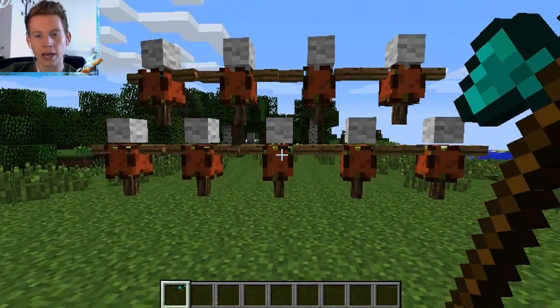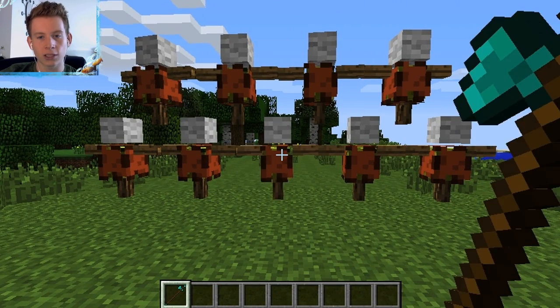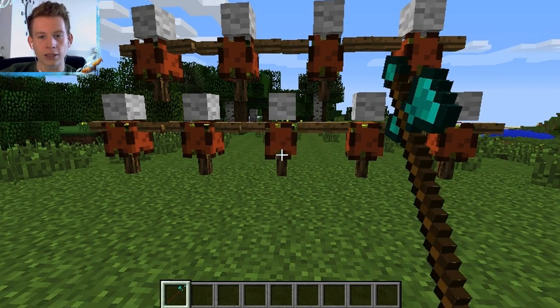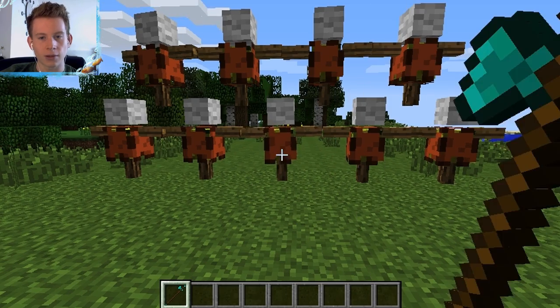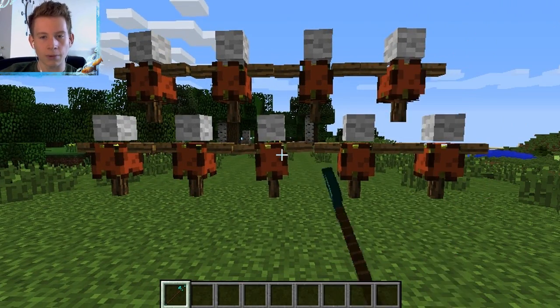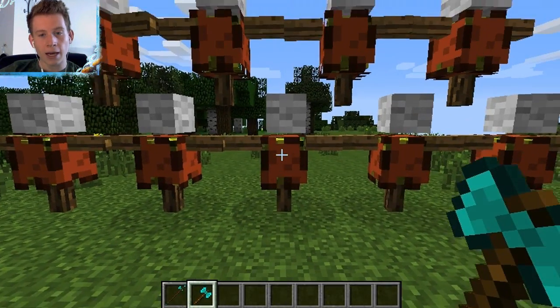Next we've got the halberd, and this once again has the long range of the spear but has two attacks. This is the slashy one, or if you right click you can flip it around and get the stabby mode. The stabby does more damage but you don't get the knockback effect. The slashy one has a nice big knockback and the stabby just has a bit more damage. I love the way it just flips — so cool.